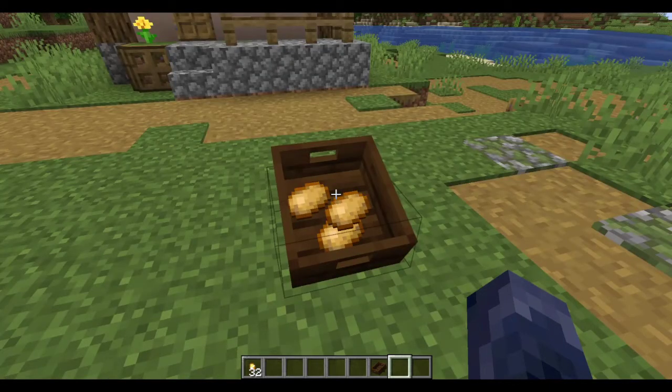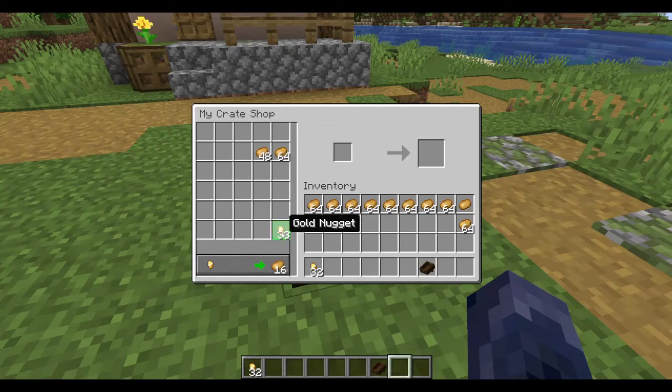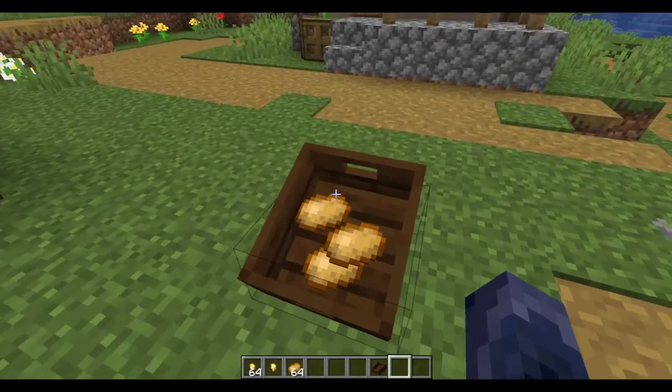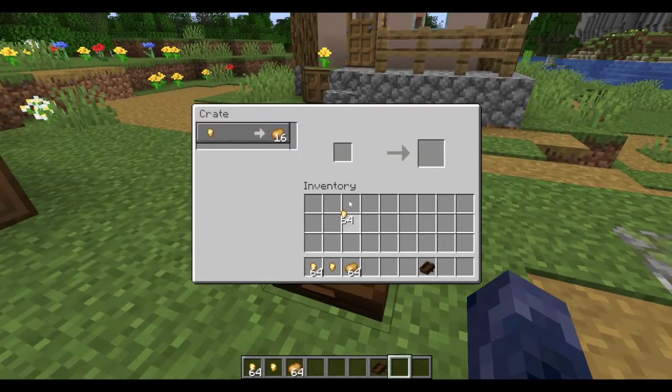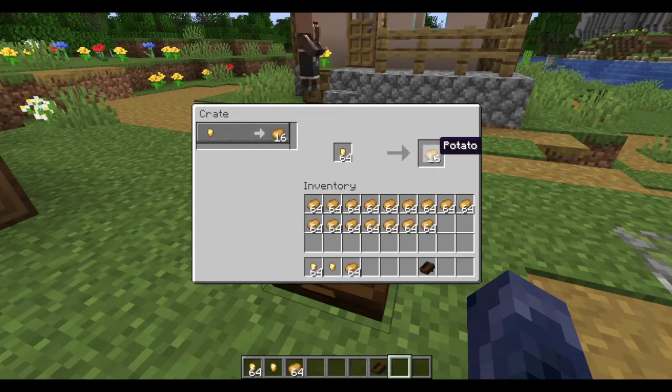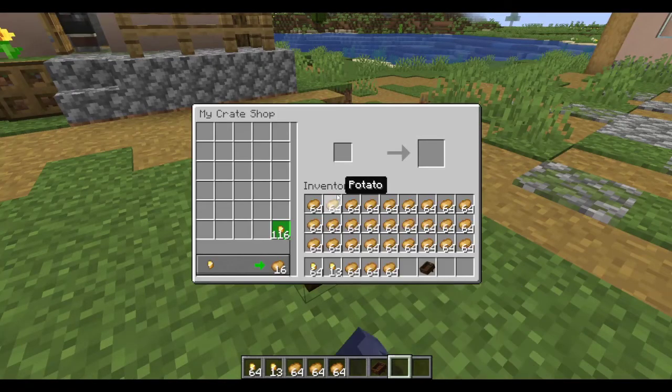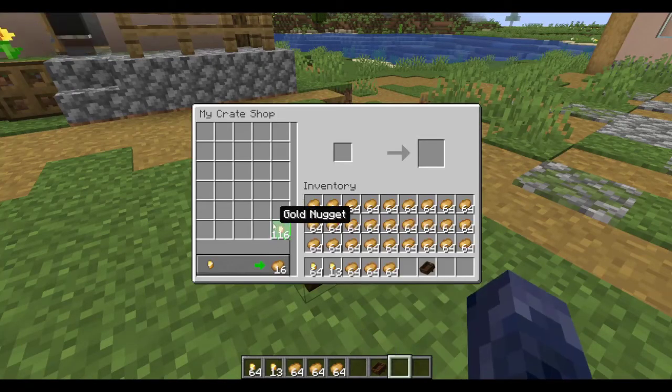The owner can now check their own inventory for payment. If you happen to be selling a lot more than what one slot can take — which is 64, or the maximum stack size of your payment — please do not worry. The buyer can put in any payment they want, buy all the potatoes they need, and even empty your entire shop if needed. You as the owner can now go back to your crate and check out all the payment. As you can see, this slot is specifically made to take more than just 64 items.